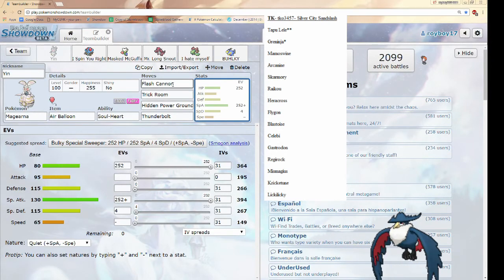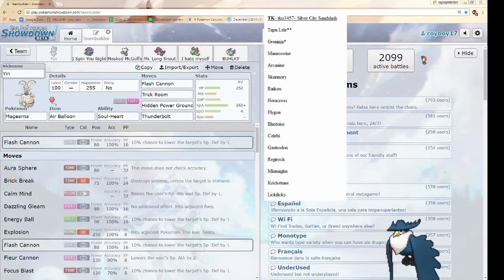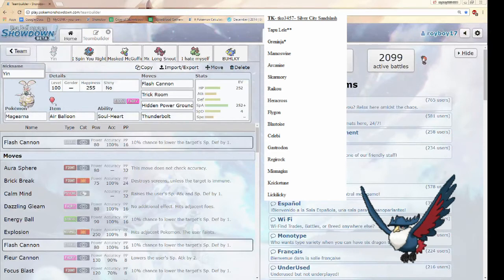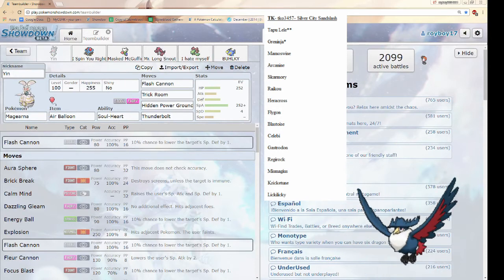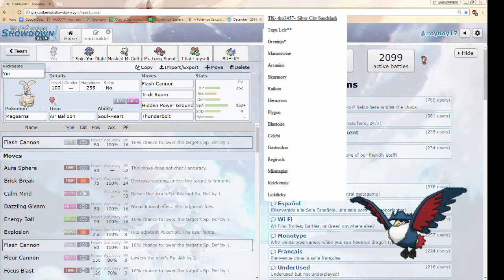This is going to be able to nuke things. With Flash Cannon, Hidden Power Ground, and Thunderbolt, I can hit super effective most of the Pokémon on this team. Tapu Lele and Mamoswine get hit by Flash Cannon, as does Regirock. Hidden Power Ground is mainly for Arcanine and Raikou. Thunderbolt is for Greninja and Skarmory, and if I want something safe for a paralysis chance — if he throws his Heracross in, I can just Thunderbolt and hopefully get the paralysis off. It's a fairly simple Magearna set but I feel like it'll do pretty well versus TK.